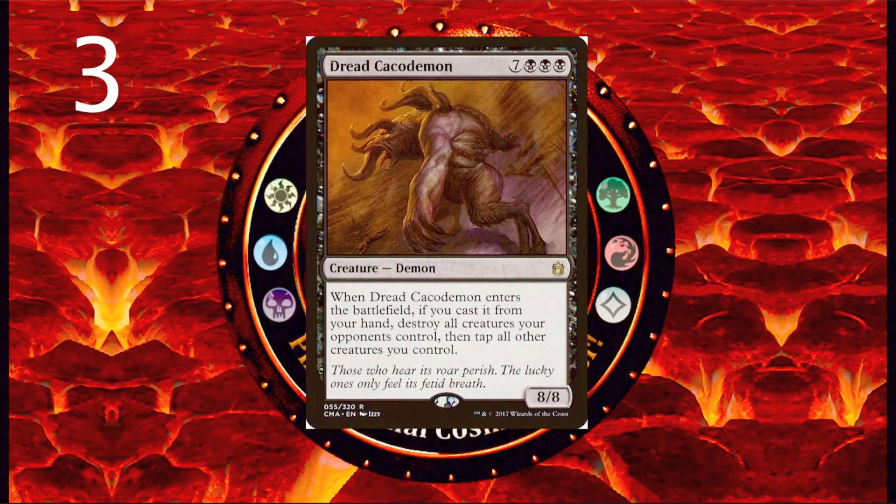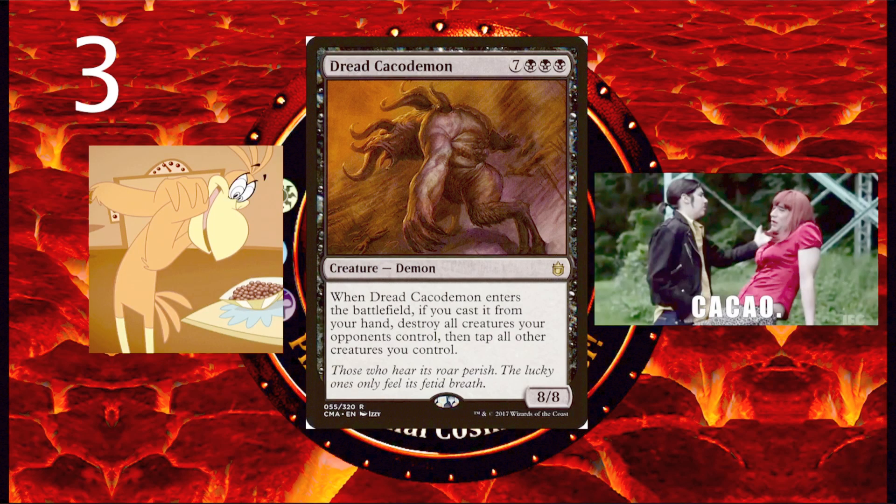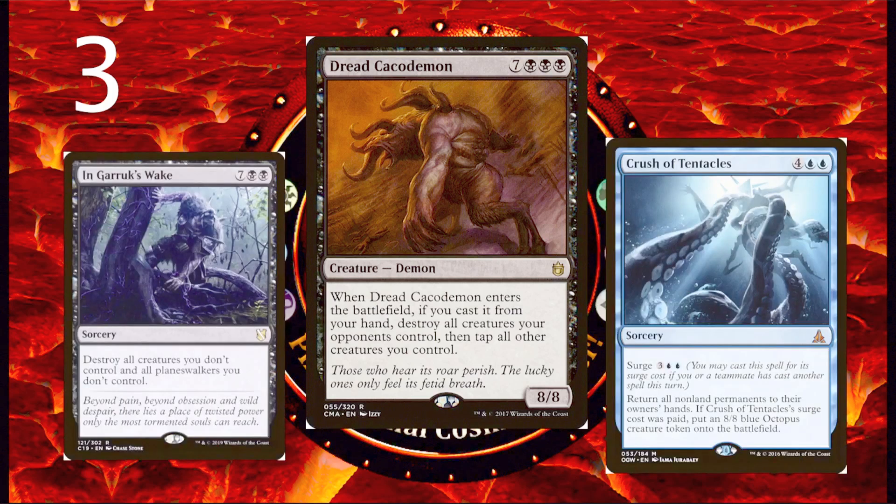Number 3 is Dread Cacodemon. This card is pretty sweet — not only is it a one-sided board wipe, it's an 8/8 monster. I would say it's very comparable to In Garruk's Wake and Crush of Tentacles. I do think it is better than In Garruk's Wake because for just one more mana you're ending up with an 8/8 creature. And I think it is better than Crush of Tentacles because it doesn't affect any of your permanents other than tapping down your creatures, which is really not a downside if you cast the Cacodemon after your combat step. Your creatures probably won't need to block because you've just destroyed all the potential attackers and you still have an 8/8 blocker anyway. So the downside on Dread Cacodemon is practically nothing. If you are running In Garruk's Wake, you should be considering Dread Cacodemon as a replacement.